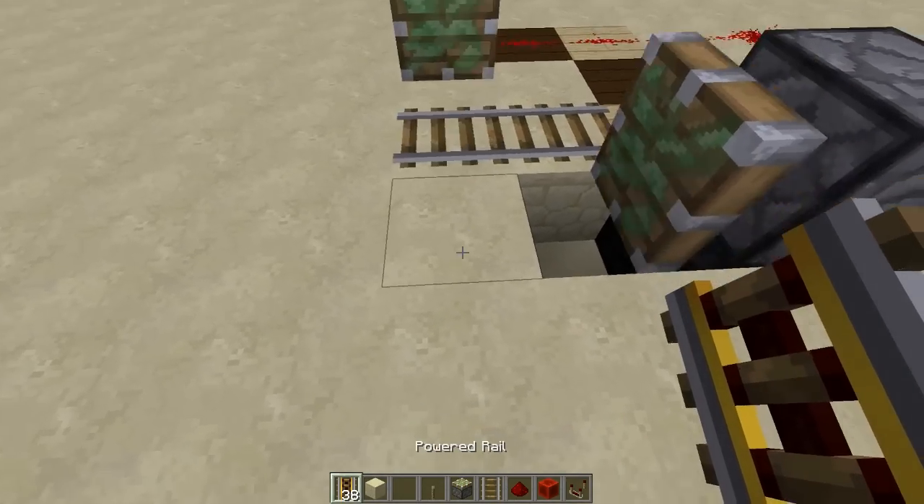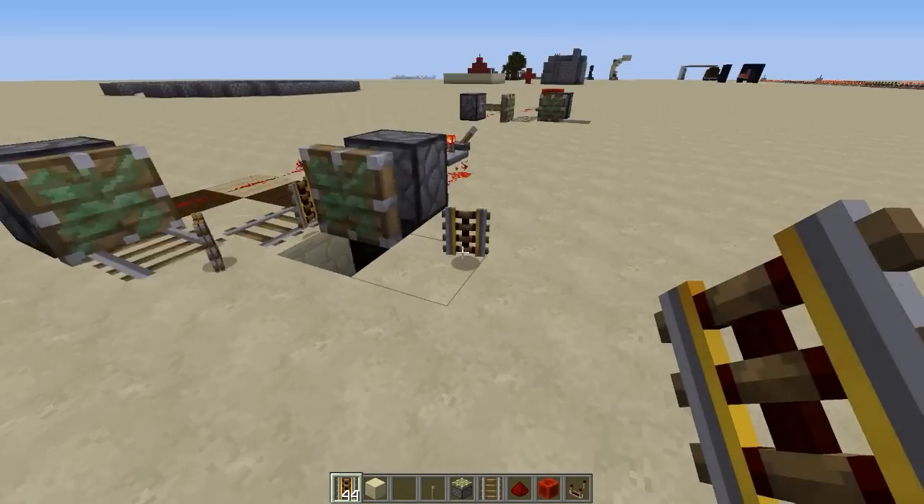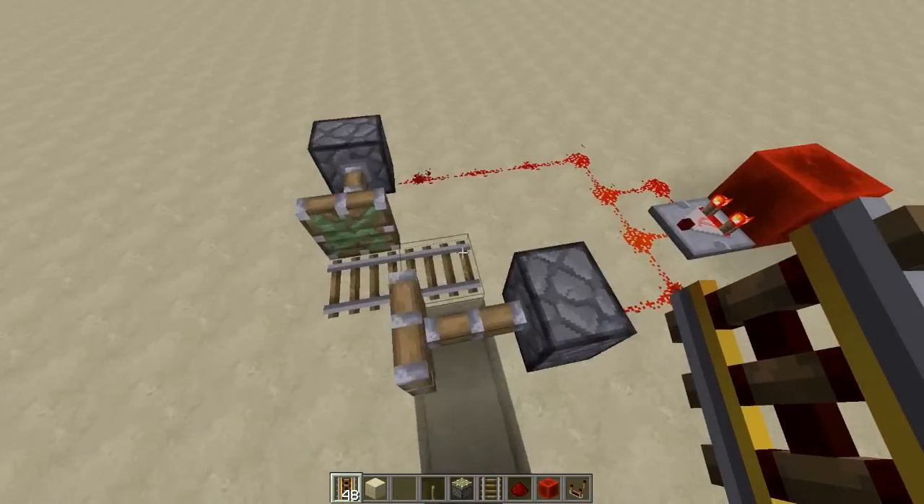Now we can test it out. Just put down your power rails right here and it'll duplicate them. As you can see, we place one and two come out of it. So it's fairly easy and fairly cool as well.